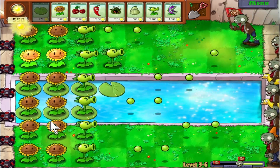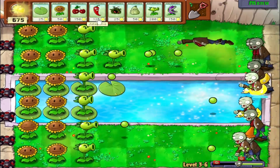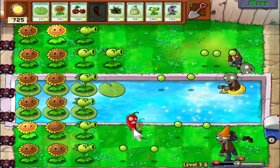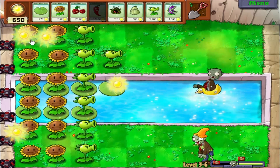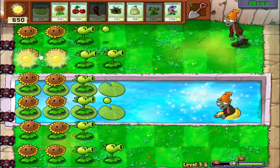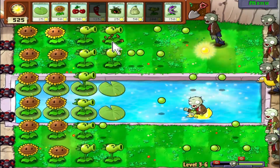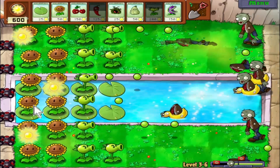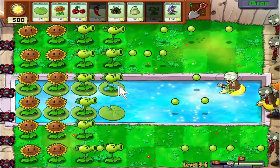Here's what the jalapeño does — boom, look at that! It's pretty powerful stuff. But again, we've found ourselves with an excess of sun: 700 sun. And for what? And for who? Let me convert this into money that I can take to Crazy Dave's and get myself the Gatling Pea — because that sounds like a great time. Why are we using these regular old repeaters?